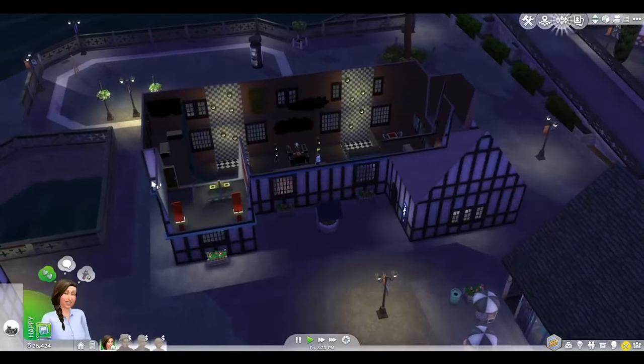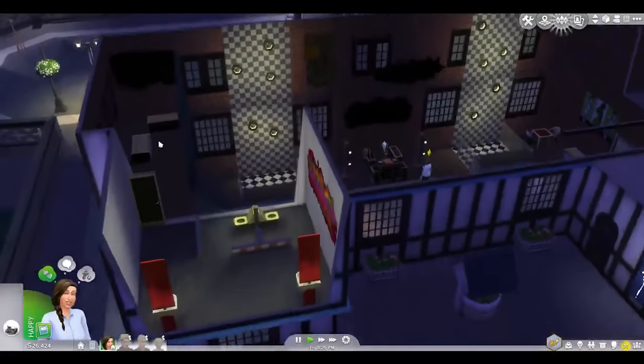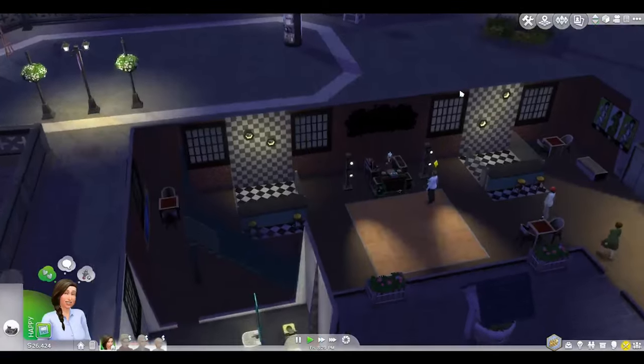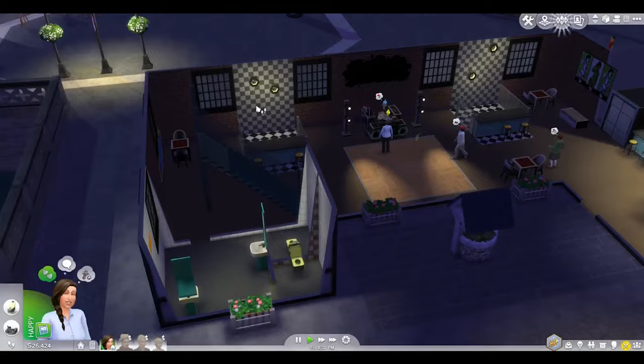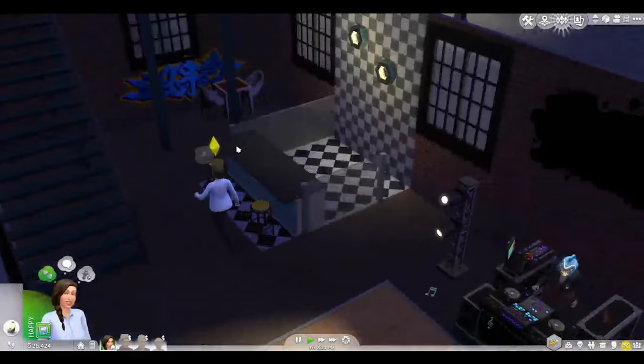It looks like there's a bit of a floor here. So there's some toilets up here and like a little seating area, but the main area is downstairs. We've got some more toilets, and a little chair and tables there.